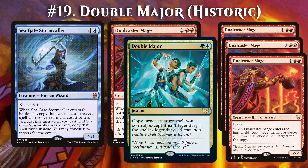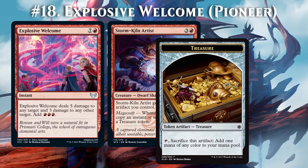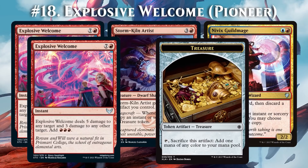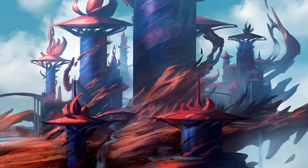Strixhaven has several rituals and mana producers which are just asking for combos. Suppose you cast Explosive Welcome, which creates a treasure thanks to Storm Kiln Artist, and then you copy the instant with Niv-Mizzet's Guildmage. This does require 11 mana at the start of the turn — probably not competitive — but it will go infinite. The copy will create a treasure, deal 5 damage to your opponent, 3 damage to one of their creatures, and add 3 red mana. That's enough to copy the original once more, and you can keep up the explosions as long as viable targets remain. Welcome to Prismari.